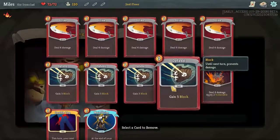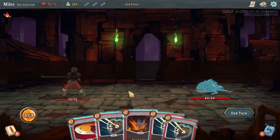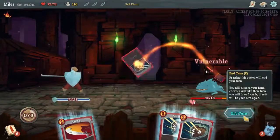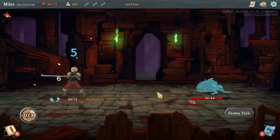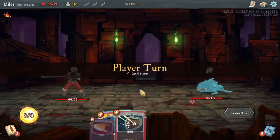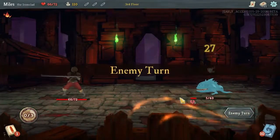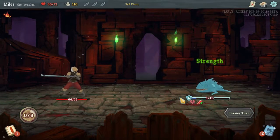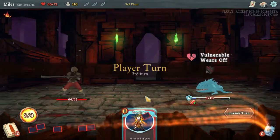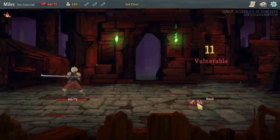On to gameplay. You start at level 0 and choose your path from 1 of 4, each with different encounters along the way. There are Normal Enemies, Elite Enemies, Mystery Spaces, Shops, Treasures, Fireplaces, and Boss Spaces. Normal Enemy Spaces award you with a little bit of gold and the choice of 1 of 3 cards to add to your deck. Elite Enemy Spaces also give you gold — a little bit more — a card which is usually a bit rarer, and a Relic. Treasure Spaces will also give you Relics.